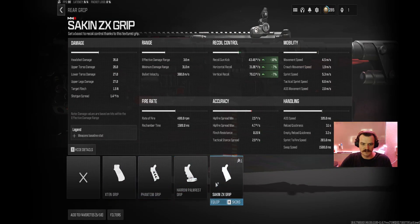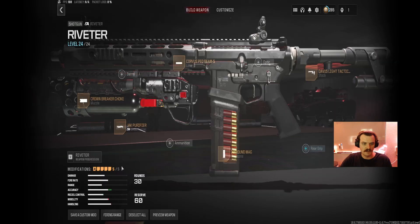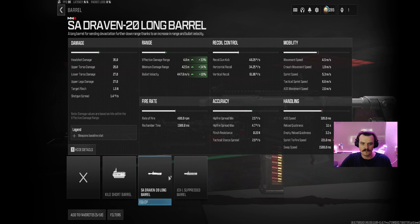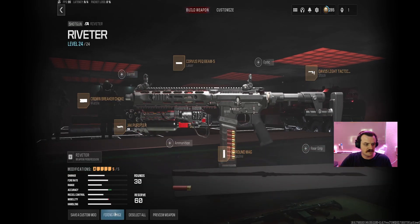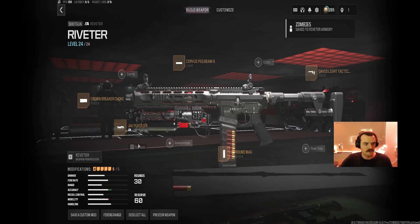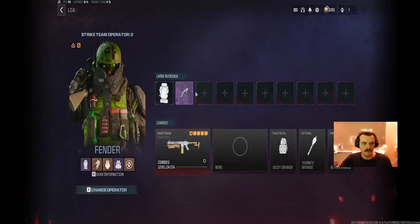Got the added filters in. None of that's going to help. So this is going to be our zombies build, at least currently — the Riveter. The Jack Purifier is probably going to come off at some point, and then another weekly challenge we have is just using an SMG.